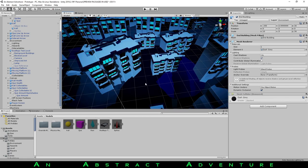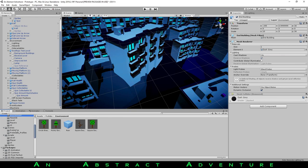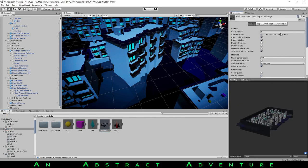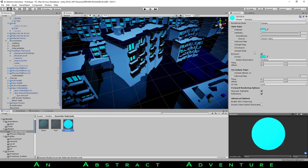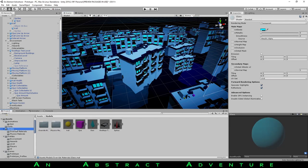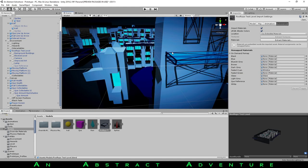One last thing — these cyan windows actually are glowing. Over on the model's import settings, most materials are using the default or Blender-imported material. But there are a few, like this faded cyan, where I made a material in Unity set to have an emission color. I did the same for glass and rain material to make them transparent, because you can't really import transparent or emission materials from Blender that way. So from that I was able to make the windows actually glow and the glass actually see-through.